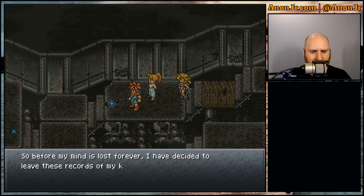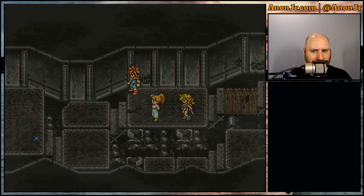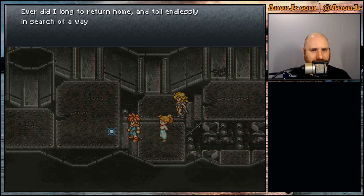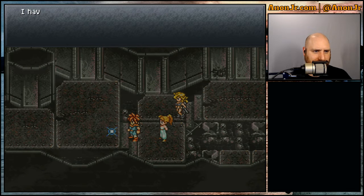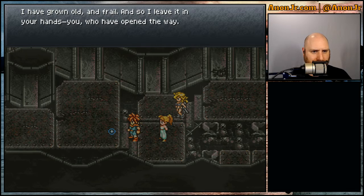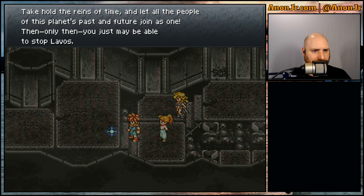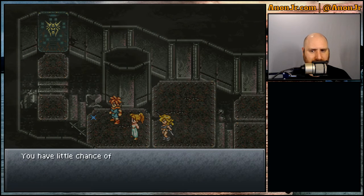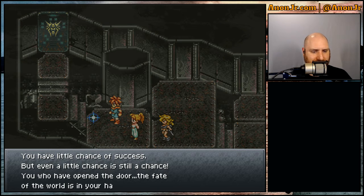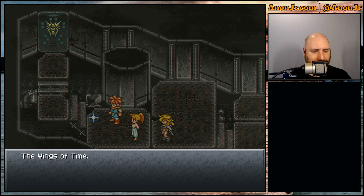Lavos' form was revealed briefly when he was summoned forth by a mighty wizard named Magus in the year 600. In the year 1999, Lavos emerged to claim the surface. Now he has taken the place I have named Death Peak as his throne — or nest as it may well be. His miniature spawn now flow from the mountaintop, an avalanche of death. Lavos is a parasite of gargantuan proportions, whose host is the planet itself. Trapped here, I endeavored to continue my study and observation of Lavos, but I believe the end draws near. So before my mind is lost forever, I have decided to leave these records of my knowledge behind, along with my greatest invention — the wings of time. The fate of the world is in your hands.